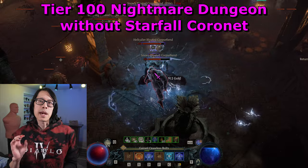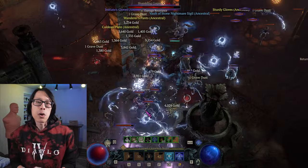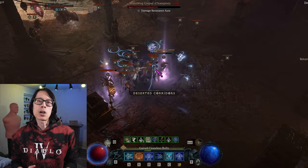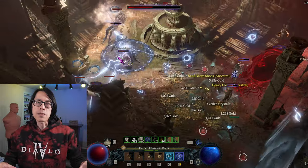Even though Charged Bolts is powerful for an endgame Sorcerer, it isn't viable as a starting skill. In order to hit with all 5 bolts for maximum damage output, Charged Bolts requires a melee playstyle, and this becomes even harder to manage when fighting multiple enemies that are spread out. That's why I highly recommend — even require — Raiment of the Infinite for my Charged Bolts Sorcerer build. In fact, my winning guide on Icy Veins has Tele-Stomp set up as the base version of the build.